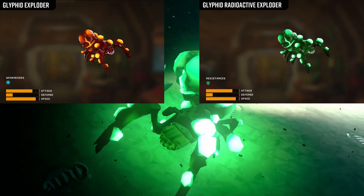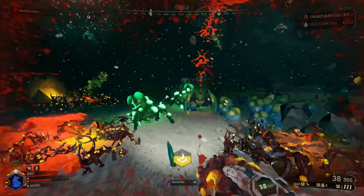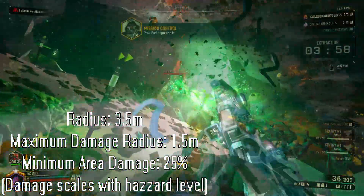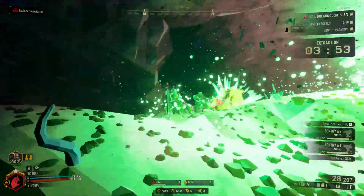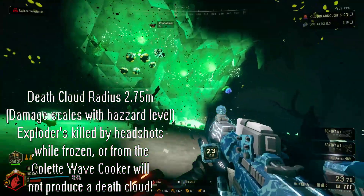Moving on to the Radioactive Exploder — compared to its counterpart, the stats are completely the same except it's also resistant to radioactive damage. Radioactive Exploders will explode dealing radiation damage, and will also leave a lingering radioactive cloud behind, damaging anything within the area of effect. You can only imagine that if Exploder Infestation is active in this region, it can get pretty spicy with all the AoE you might create when you kill them.